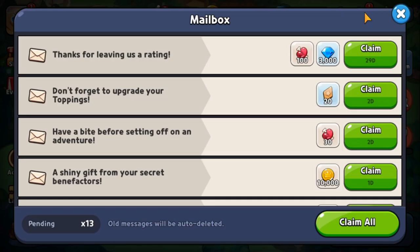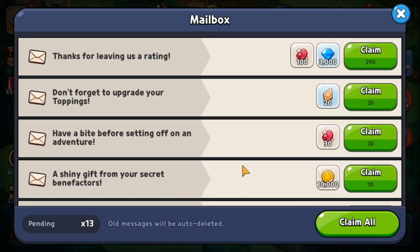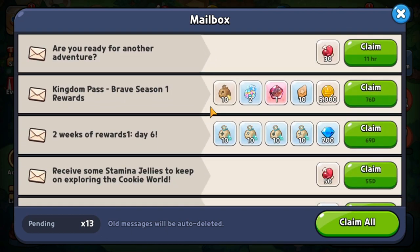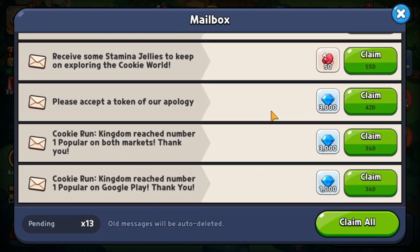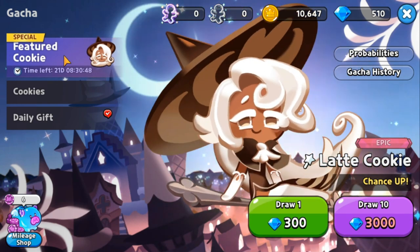Go to your mailbox — it's at the top. You should see the 3,000 gems you just got, along with other gems given to you as you play the game. To summarize the re-roll process: create a guest account, get coupon codes to bolster your gems, then once you have enough gems go to the gacha system.